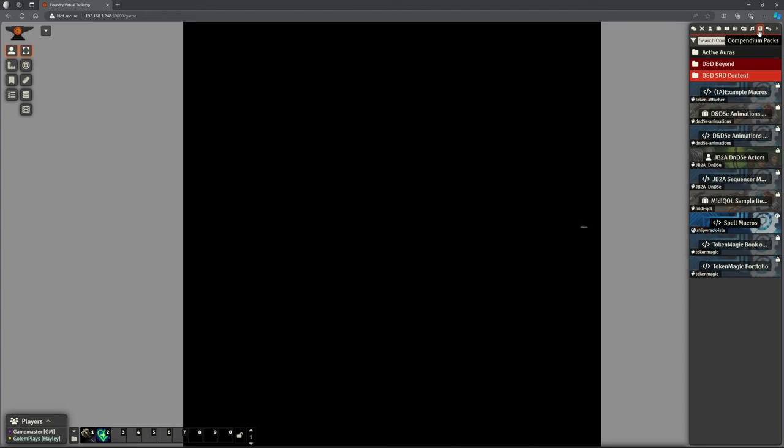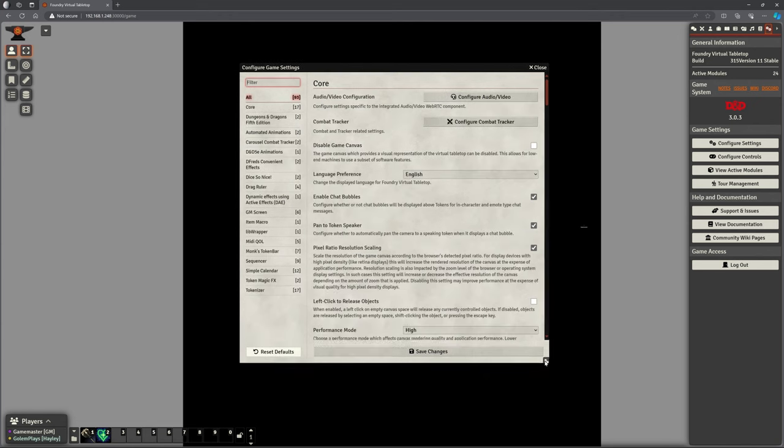Players have no access to Rollable Tables, Card Stacks, or Playlists — just volume controls. They can access Compendium Packs to look things up. What I really like is there's very little clutter for the player; the GM's got all the clutter, the player has very little. Looking at Configure Settings, there's no Connection Links or User Configuration options because we don't want players doing that. On the top left they haven't got access to D&D Beyond effects, walls, lighting — none of that.